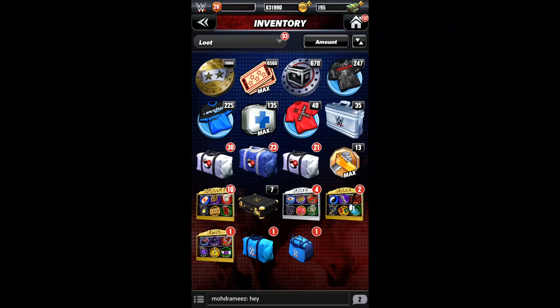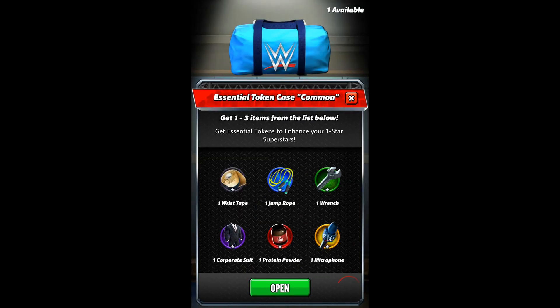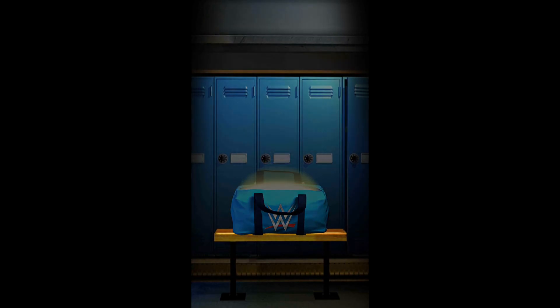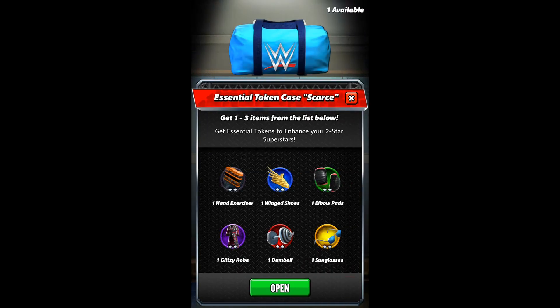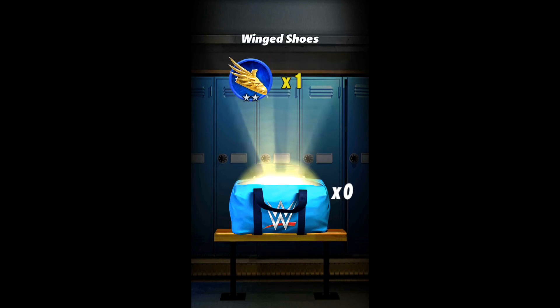Hi guys, it is loot time! I got a whole bunch of loot to open up, so let's do this. Let's start with this bag — the Essential Token Case Common, protein powder. All right, let's try this one — the Essential Case. Two stars, silver, and right wing shoes.